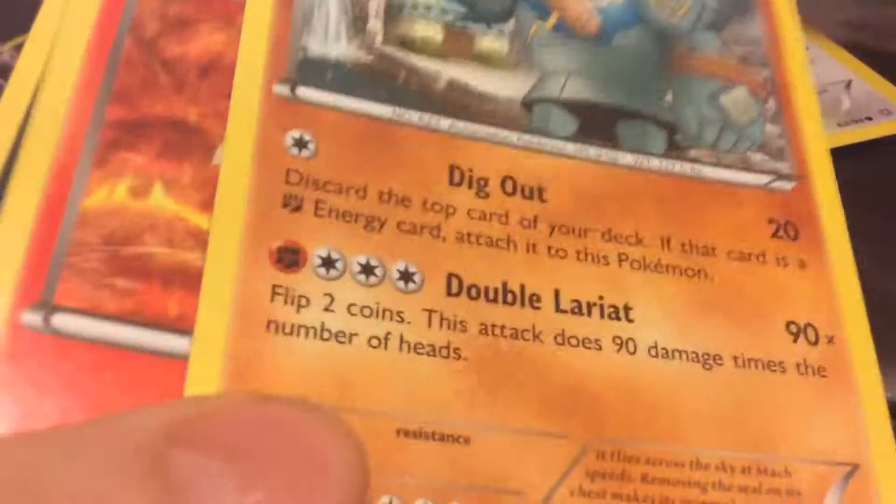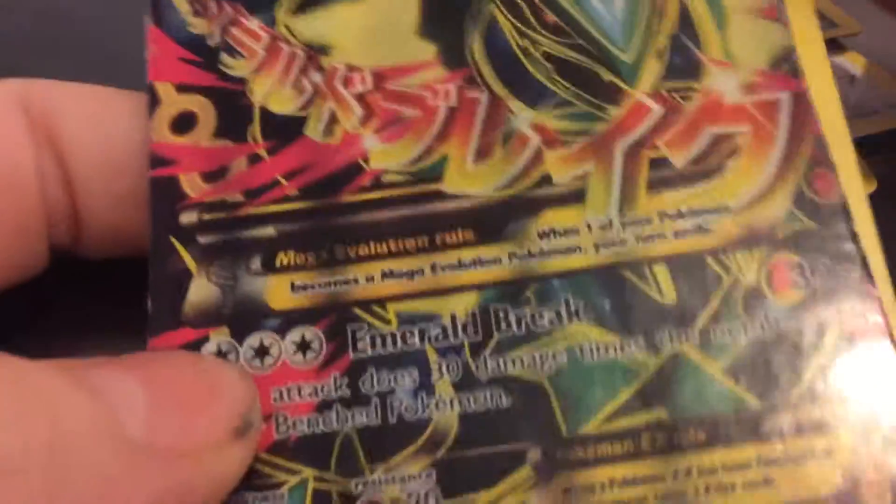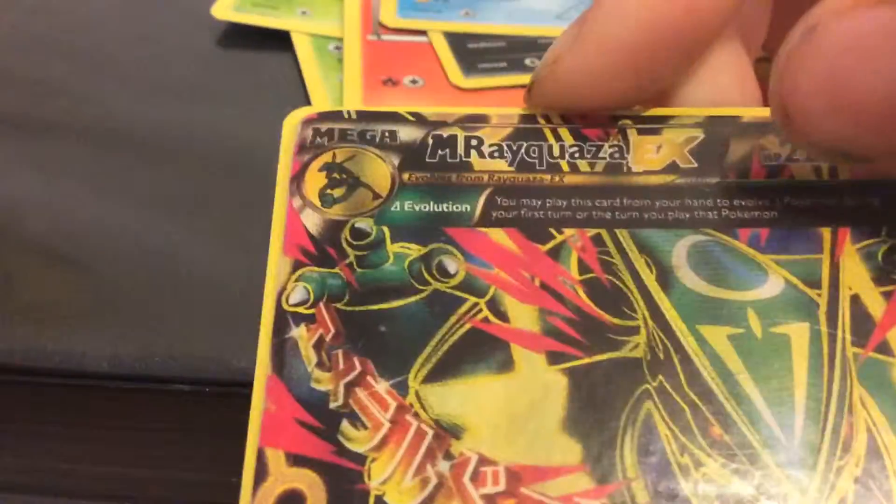Three for the front. Just get into this. So we've got a Vespa Queen, a Virgin, a Spinark, a Golurk, a Larvesta, a Sableye, a Magi— What is this? Oh my god. I did that wrong, and I did this three for the back in the wrong order. This is a Mega Rayquaza EX.